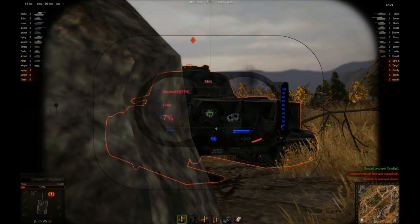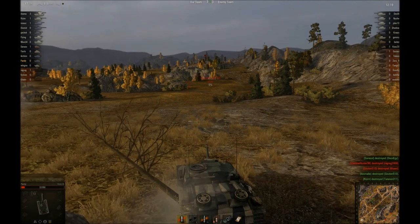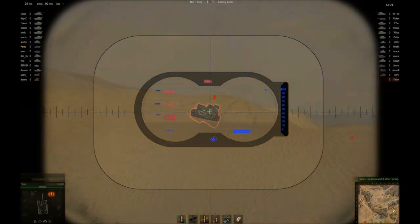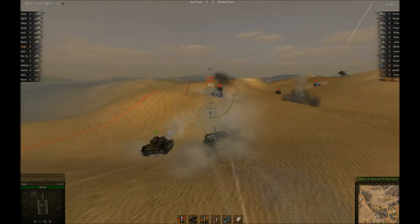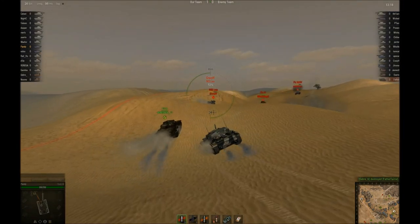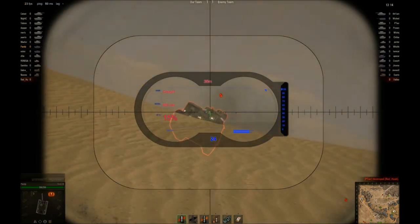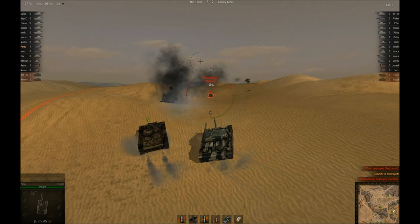In World of Tanks, the StuG III compared to the SU-85 has its pros and cons. The StuG III is extremely mobile since it's based off the Panzer III's chassis. I do like that you are able to haul ass away from the enemy and set up into a new position fairly quickly. Its turning rate is extremely capable of engaging multiple enemies quickly and readily — this is most definitely better than the SU-85.